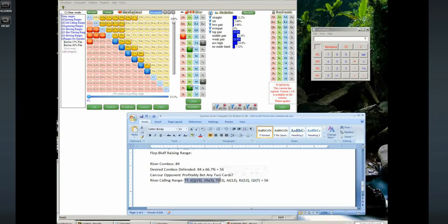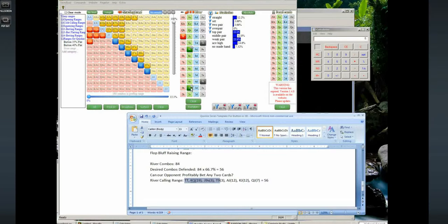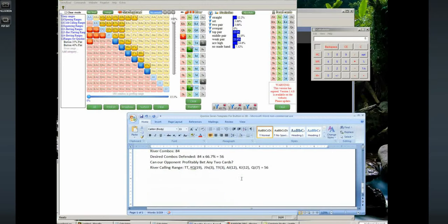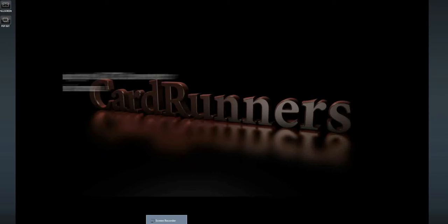If our opponent is balancing his bluffs on the river, then calling with bluff catchers should break even, and our stronger hands should be very profitable calls since we're sometimes beating his value bets. That's the end of the video. If we make the turn card the three of clubs rather than bringing a second flush draw, we become much more call-oriented on the turn. If we design our turn calling range well — not too weighted towards made hands or draws — we get to the river with ranges that seem very reasonable. Good luck at the tables!